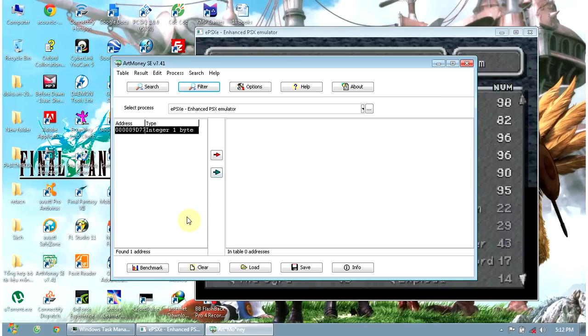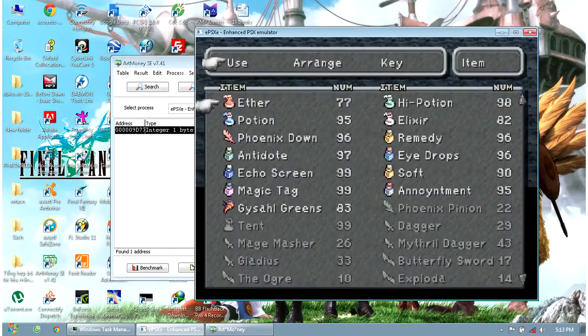Now we find it — the only address remaining. This is the address representing the Ether quantity. Now we have 68. I can change it to 77 and then press Enter. Now in the game we have 77 of that item.